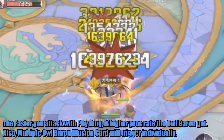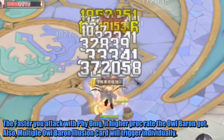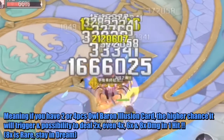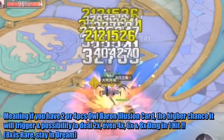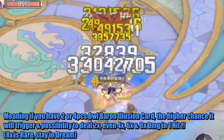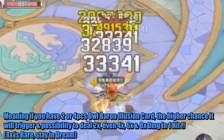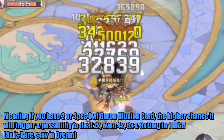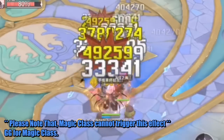Also, multiple Owl Baron illusion cards will trigger individually. Meaning if you have 2 or 4 pieces of Owl Baron illusion card, there is a higher chance and possibility to trigger double, quadruple, or more damage in one hit. Please note that magic classes cannot trigger this effect.